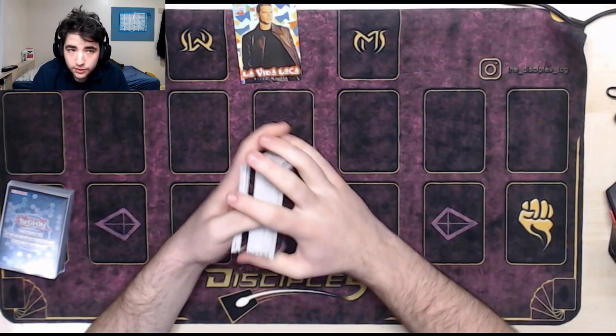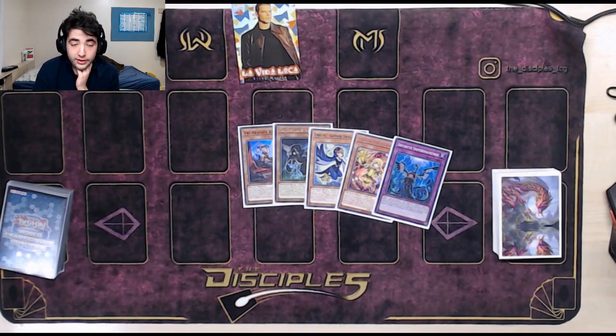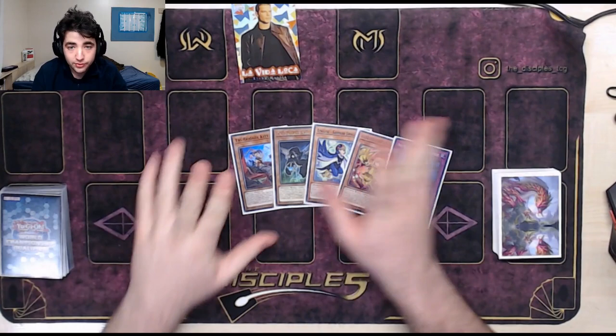Okay, let's do one more — this is longer than I thought it was, so thanks for sticking by. Kit, Nervo, Swallow, Barrel, Imparum. That's a hand — not a good one, but a hand regardless. It's pretty interesting. This is a good one to finish the video because it's a non-standard hand, so these ones are very free-flowing.